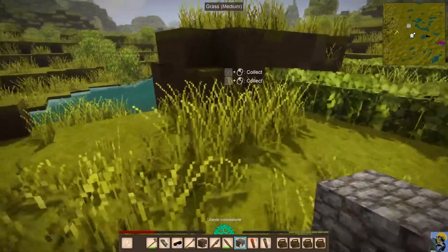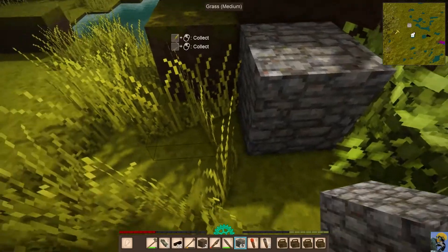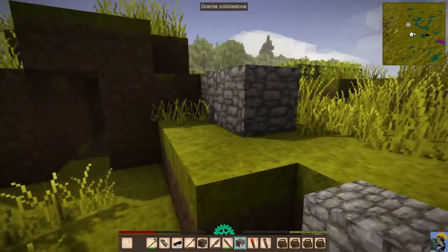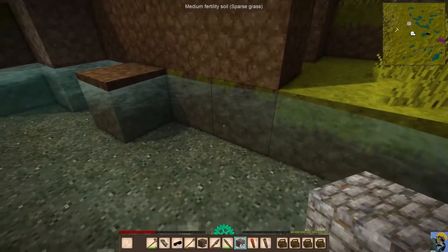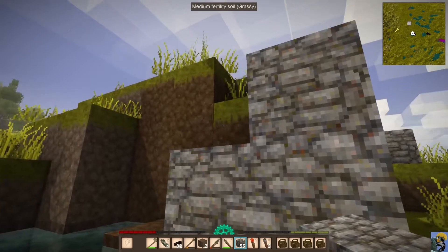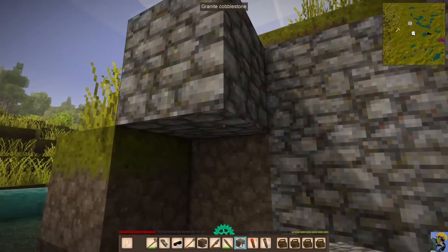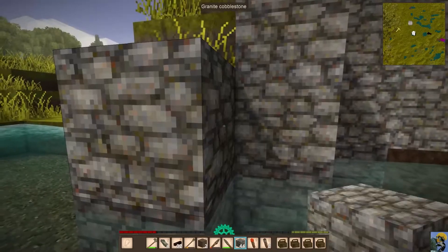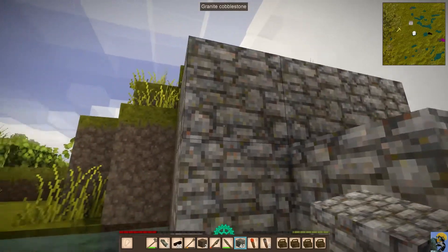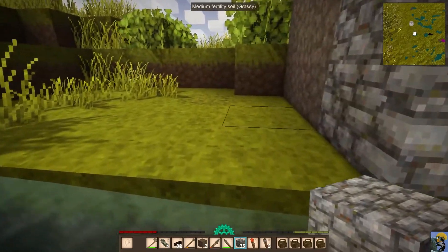I'm going to take this cobblestone and start surrounding my existing home with it. You can hear all the evil noises — not ideal. Some of it I don't really need to do, but we want to be careful because we don't want bad guys to start spawning inside our home. So we want to look out for that.